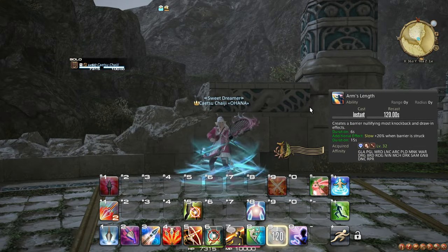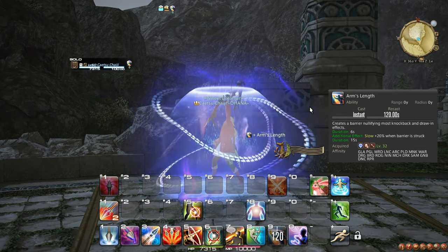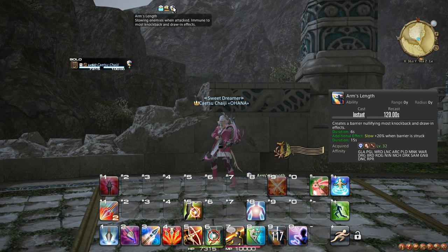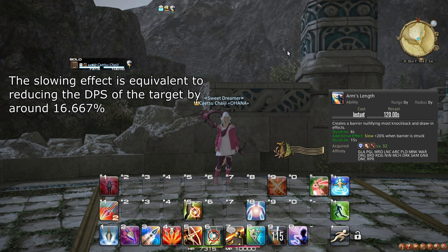At level 32, you learn the role action and ability Arm's Length, which makes you immune to most knockbacks, and also has the additional effect that if an enemy swings at you, it reduces their attack speed for a while. This is a very strong defensive tool if you need it, so consider using this ability when you are targeted by enemies, especially if the tank dies, for instance.